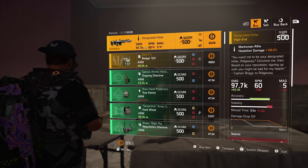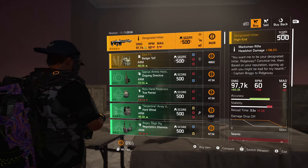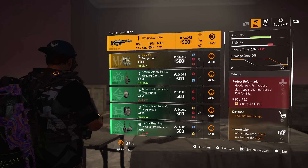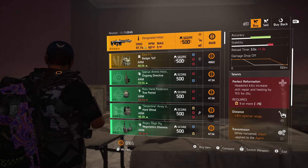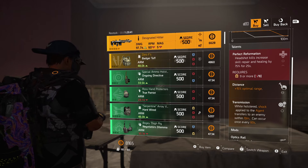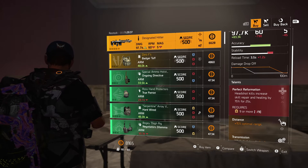You need to grab this chess piece, but we're going to start off with Designated Hitter. It's a sniper rifle, 97.7k damage. I feel that's a little light for a marksman rifle. It has Perfect Reformation — headshots increase skill repair and healing by 75%. So that's good for kind of hanging back. Transmission is the other talent. It's good for kind of hanging back and letting your skills heal and repair you.